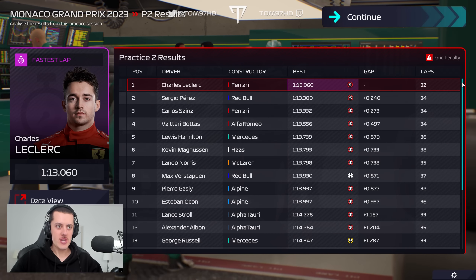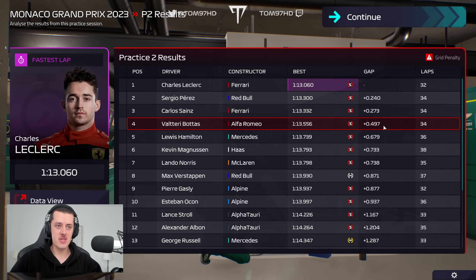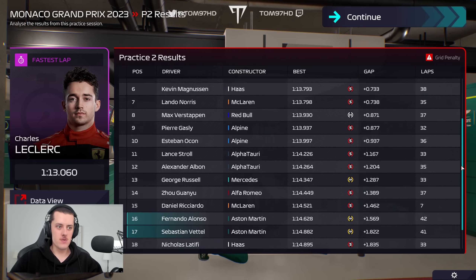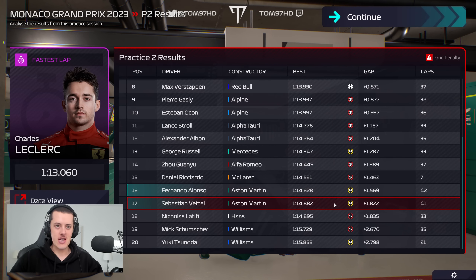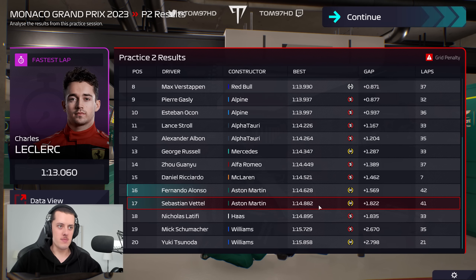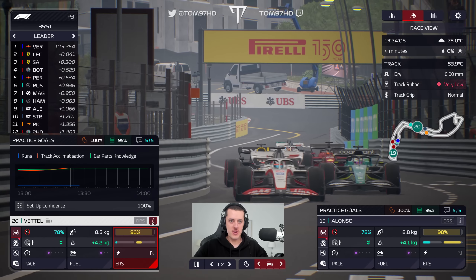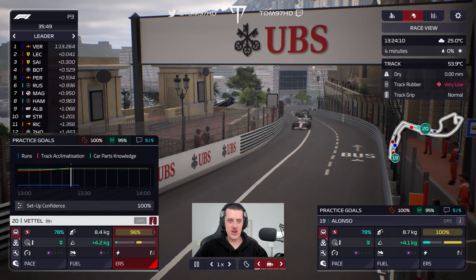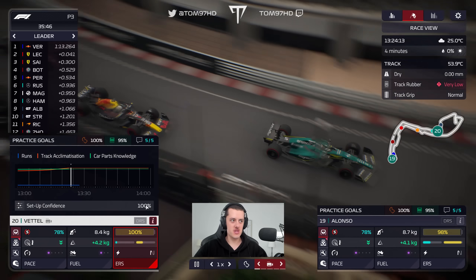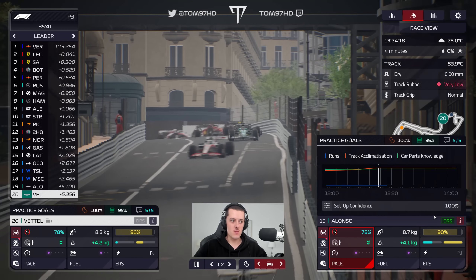Just to update midway through the weekend: Friday running has finished. Valtteri Bottas looking very strong for Alfa Romeo as the standout performer so far. As for us, we're further down at P16, P17 — we're a bit off the pace, not going to lie. But we've maxed out Alonso's setup. Hopefully we can achieve the same with Seb in FP3, then focus on qualifying and more importantly the race with that rain forecast.